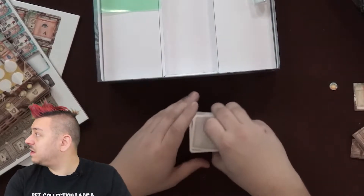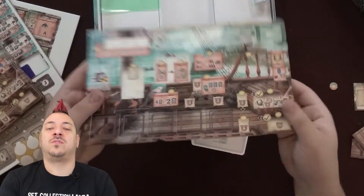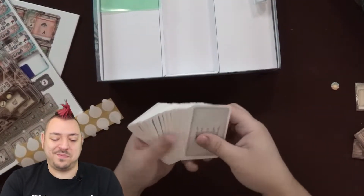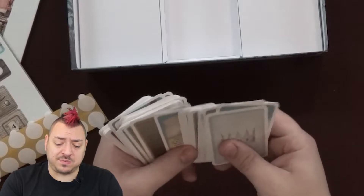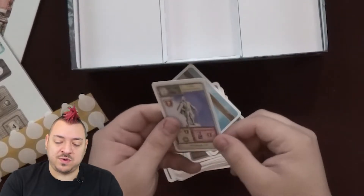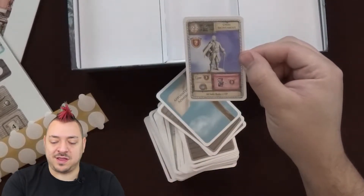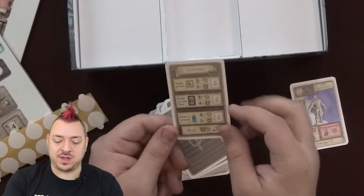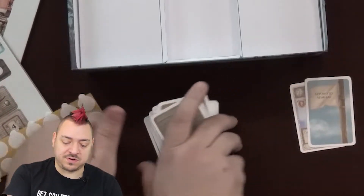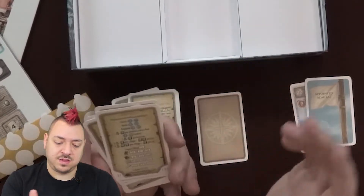A lot more cards to sleeve. I'm kind of worried that all of this won't fit in the main box. I mean, if I put these in and remove the originals that probably would help. We might have to keep the box separate, but we'll see. We've got a new objective card here — the Own Monument — so you can put your own monument out there and claim that for extra points. You've got a new appointed admiral type card — a new career as it were. Let's pull some of these out.